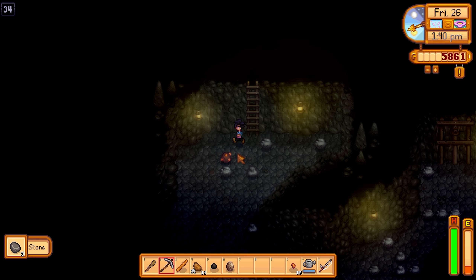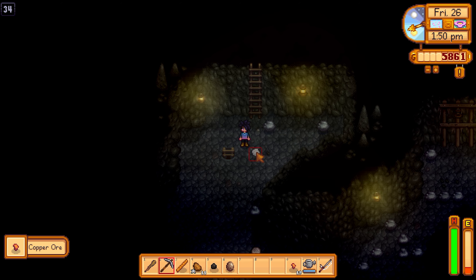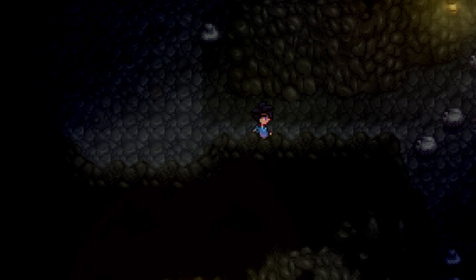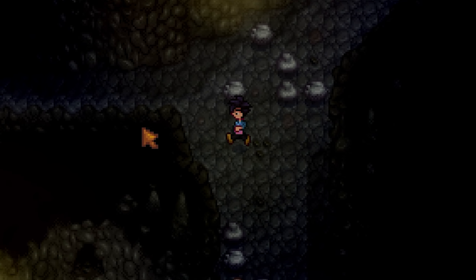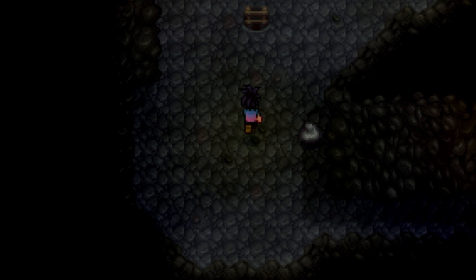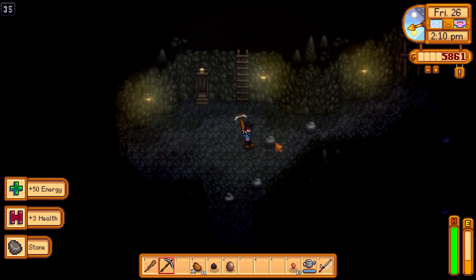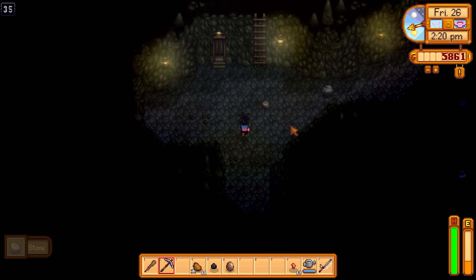Yeah we'll go down. I want to see what's over here in case there's any chests real quick — I don't think there is. Can't wait till we get the kitchen, it's gonna be so nice. We'll have more and more energy every day. And we have an elevator so that's huge — going down five floors.